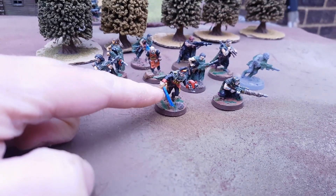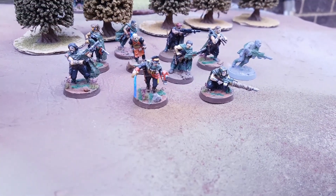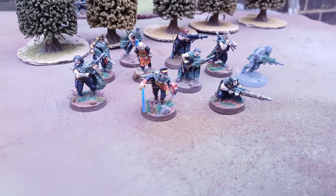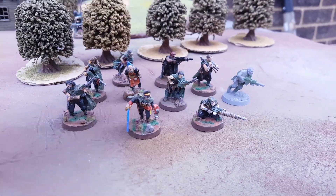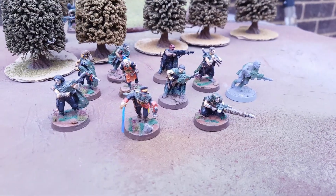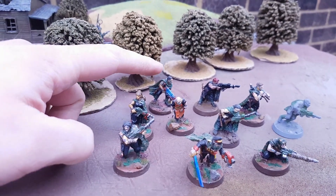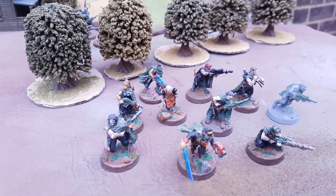Here is Colonel Commissar Abraham Gaunt, Colonel Corbeck, Mad Larkin the Sniper, the Boy Milo and Dr. Dorden — those are the named characters. There are also some generics: four with las guns, three men and one lady. One of these isn't painted yet but we'll sort that in a moment. The last generic model is the Plasma Gunner, and yes the Gaunt's Ghosts do use Plasma Guns.